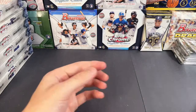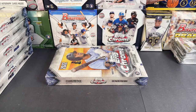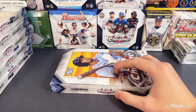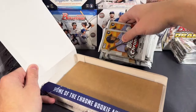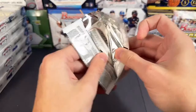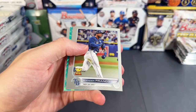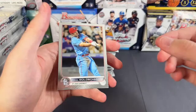All right, box number seven of twelve coming up — halfway through the case right now. And then of course we have all of our silver packs back here as well. I always forget about the silver packs. Let me organize my base over here. All right, box number seven. Goldie on the back! Gonna be maybe an aqua — Wander Franco. We got Bobby Dalbec and Mike Zunino. What a guy — Mike Zunino and Goldie number three of the case. Three Goldies and two Judges.